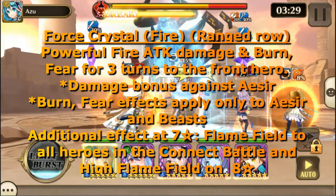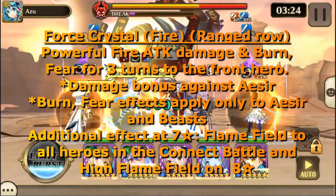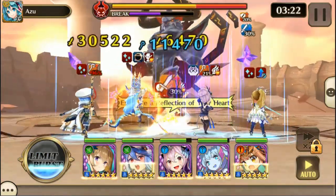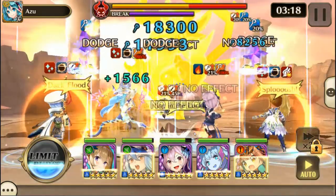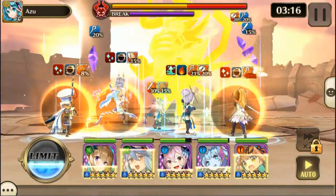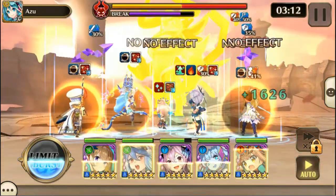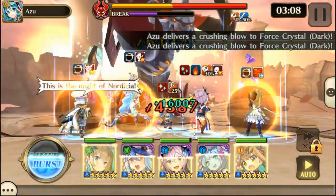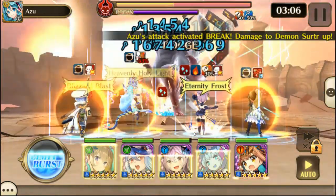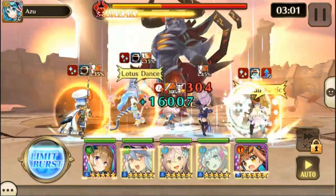Some other heroes you could use are Musician Art, Awakened Frigg, Valkyrie Erd as a decent healer, and Awakened Vader, who is a really good choice — just make sure you have something on him to counter fear, though his passive will usually make him good enough.